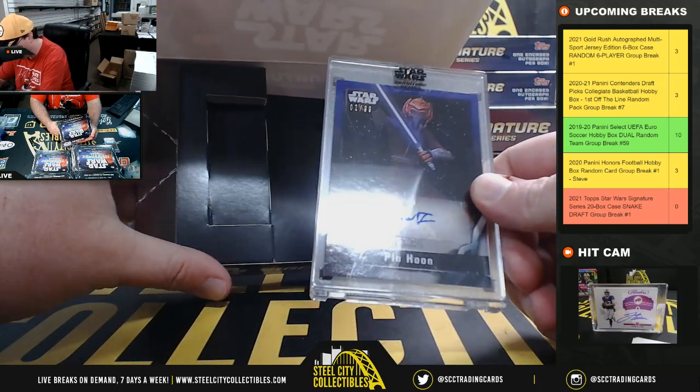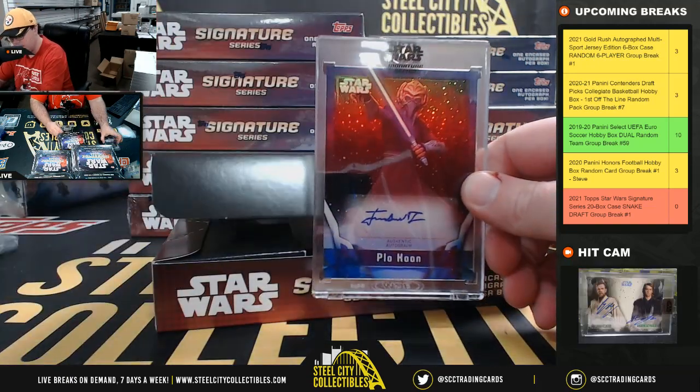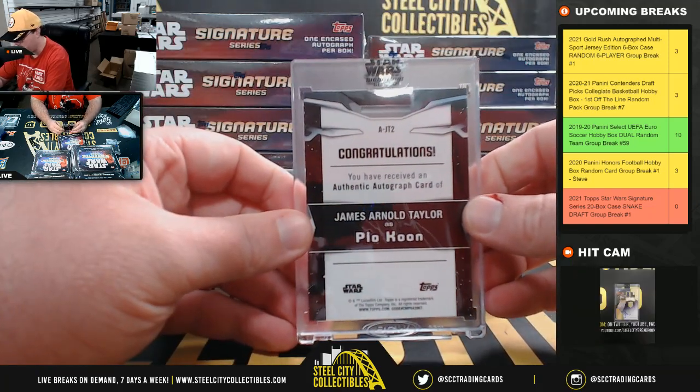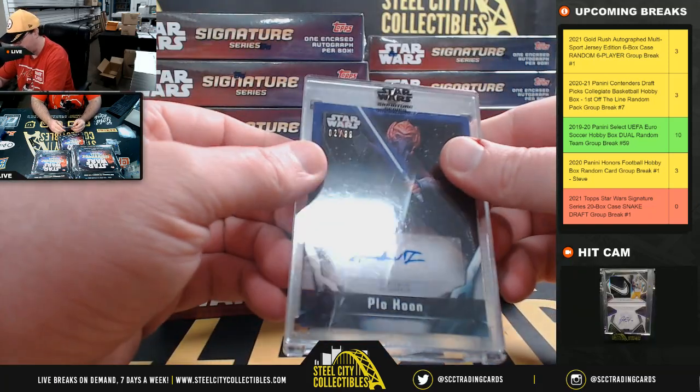Next up we've got Plo Koon, number 2 of 99. The first one wasn't numbered. So this one is James Arnold Taylor as Plo Koon, number 2 of 99.